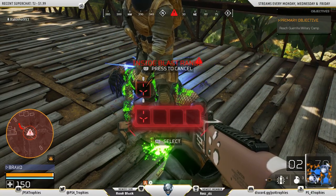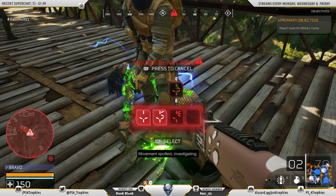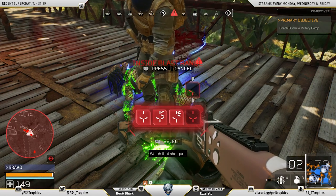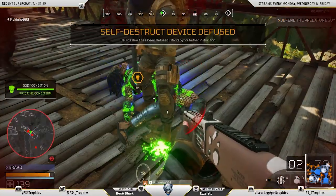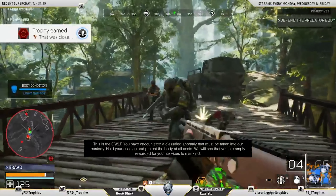You now have a mini-game. There are symbols on the top and you have to match them with the symbols on the bottom. Press up and down on the d-pad to select a symbol, then hit R2 to confirm it and move on to the next one. If you screw up, it goes back one step and you have to redo it. At that point you basically tell your teammates to run.